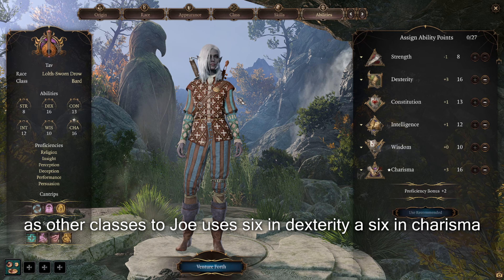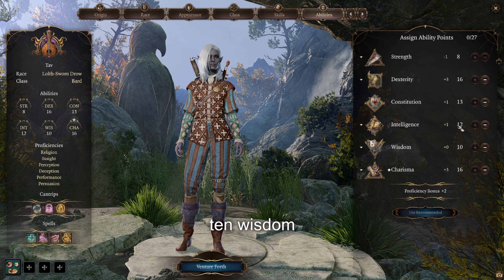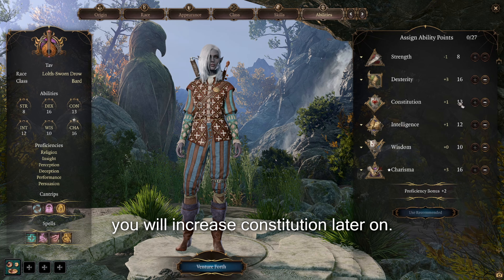For the Bard Drow stat allocation, go 16 Dexterity, 16 Charisma, 10 Wisdom, 12 Intelligence, and put the rest into Constitution, which you will increase further as you level up.